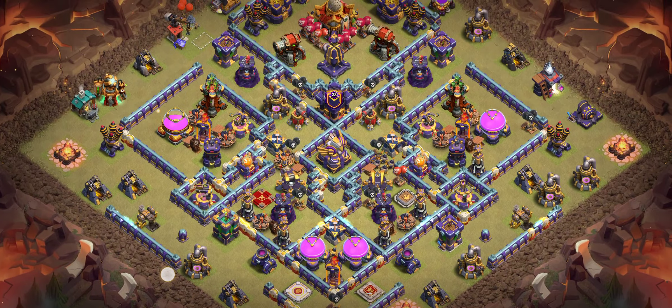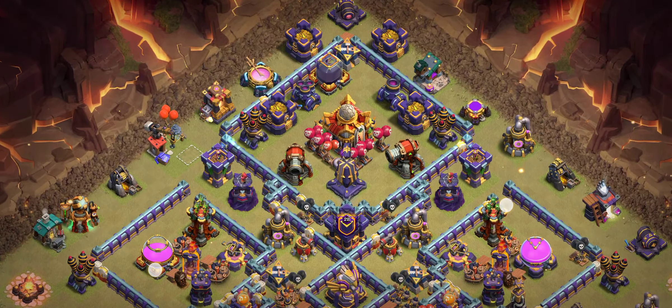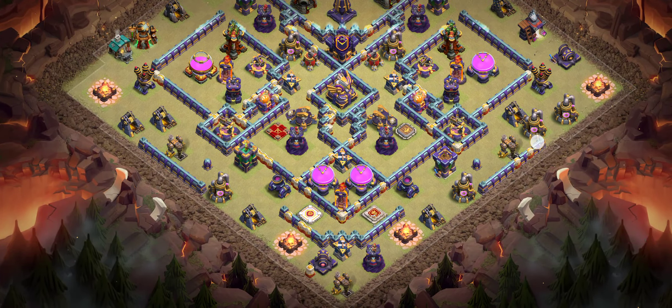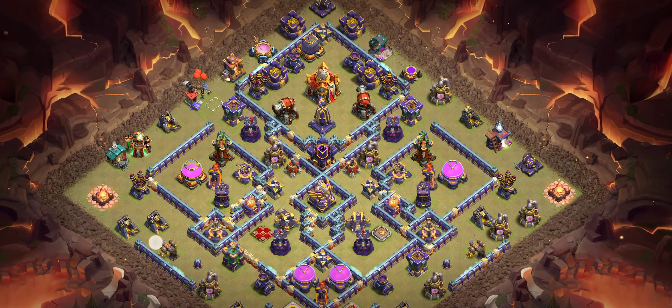Base number seven is an undefeated base — a really good anti-three-star base you can use at high trophies, around 6000. It's a great design, a difficult and tricky base. I wish it works well for you. If you have any questions, ask in the comments or join my Discord server where you can message me privately.